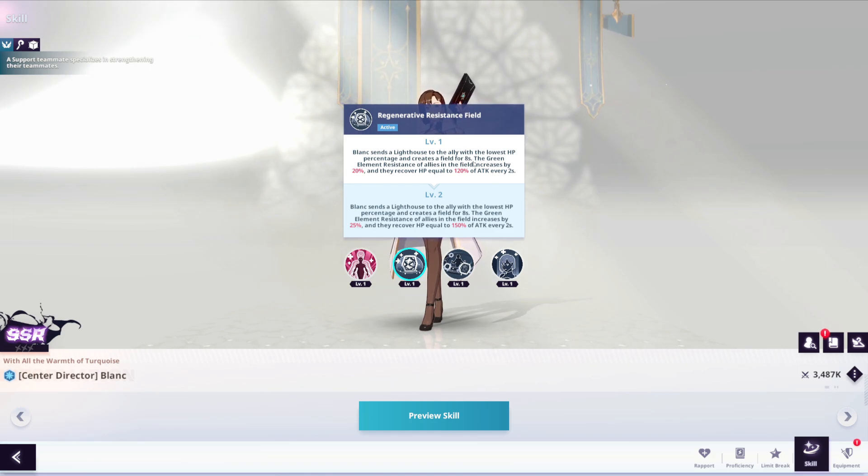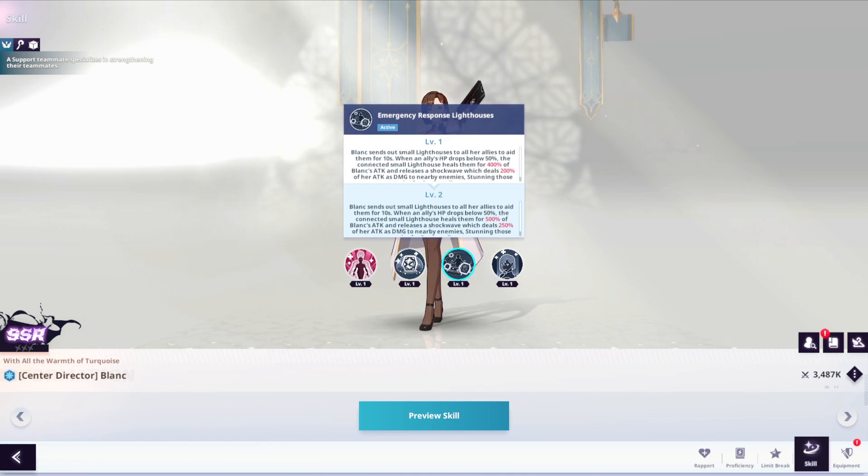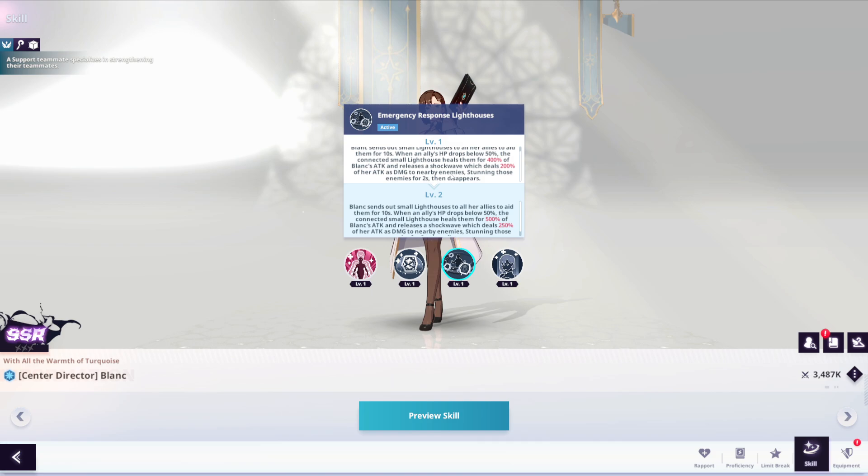The green element resistance applies to allies in the field. She also sends out small lighthouses to all her allies for 10 seconds. When an ally's HP drops below 50%, the connected small lighthouse heals them for 400% of Blank's attack and releases a shockwave dealing 200% of her attack as damage to nearby enemies, stunning those enemies for 2 seconds.